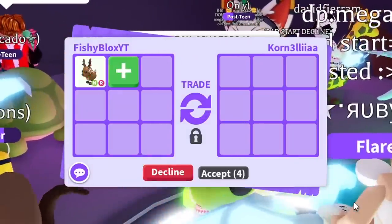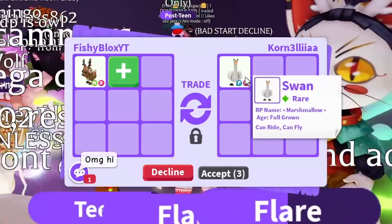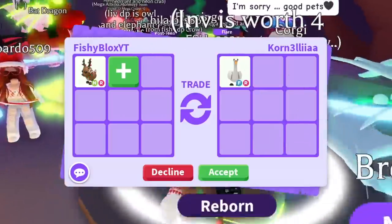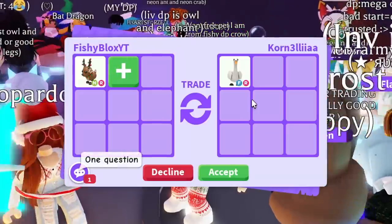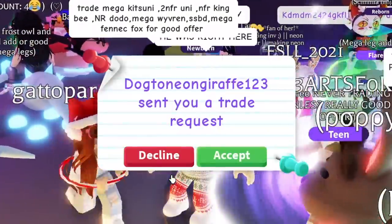Comment below which offer you guys like and maybe I'll take one of those. For this next offer we have a fly ride swan — I love old pets, they're amazing. They hit accept and then unaccepted, so I think that's their only offer. The swans are amazing but I'm going to pass on that one.